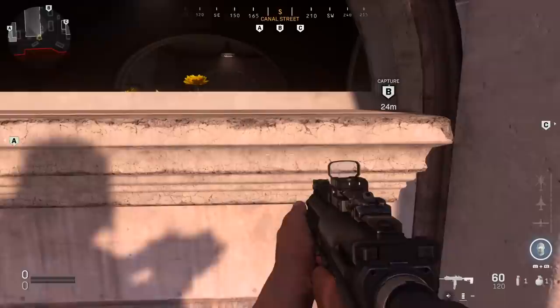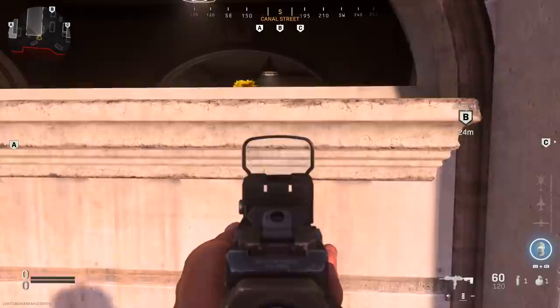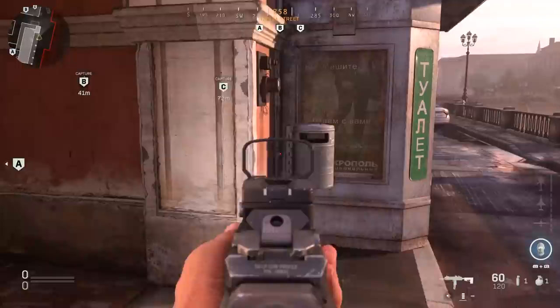Getting over here, I just wanted to point out that these areas are open up top, and you can use this as a quick check spot just by jumping up like this. Unfortunately you can't quite get a line of sight — you might be able to get a jump spot with a sniper — but the main thing is using this as a check spot or to throw stun grenades through there. If somebody's camping in there, wait till it goes off and then come around and challenge them.